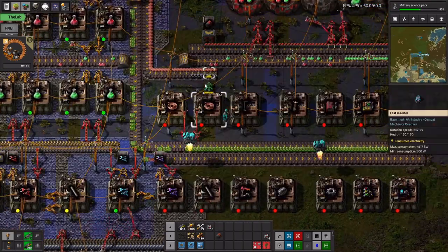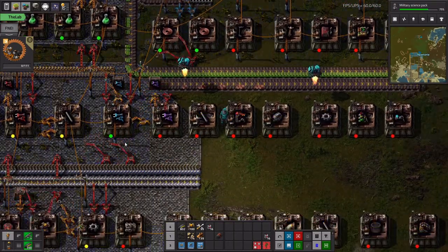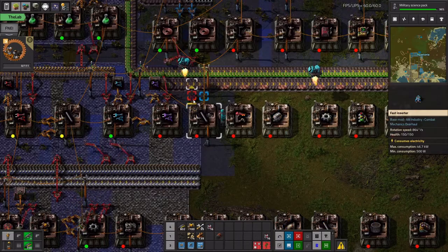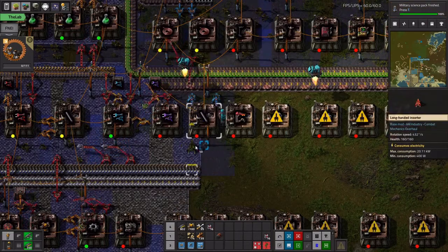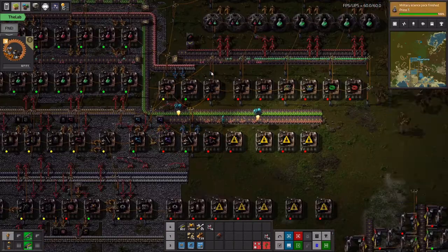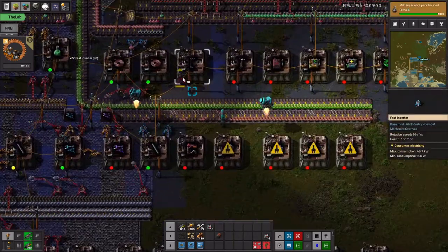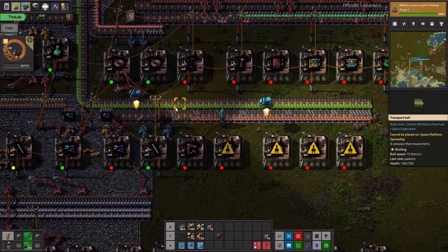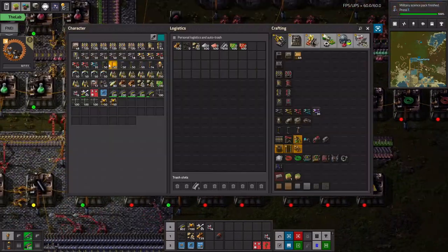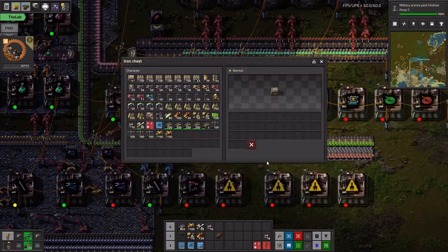Yeah, we'll start using fast inserters now. We also want some iron, so we'll just have it output iron sticks and some iron. Now you need the iron sticks and the copper cable, so that's fine. We'll feed it and I might as well just move the marbles over here — whatever, that's fine.